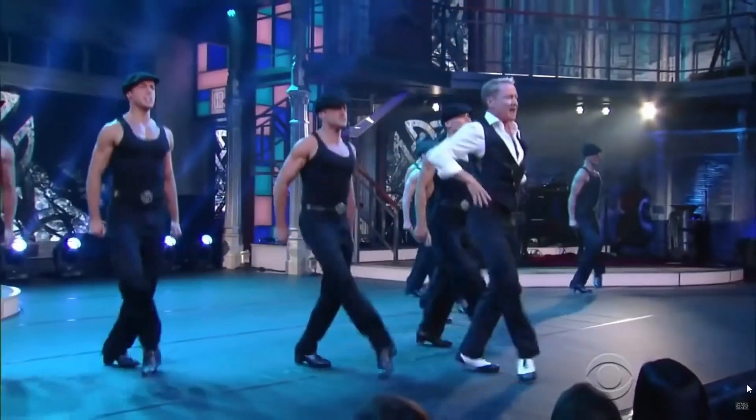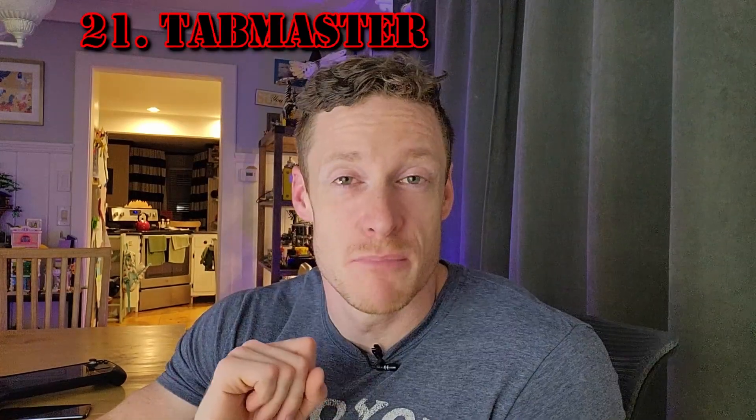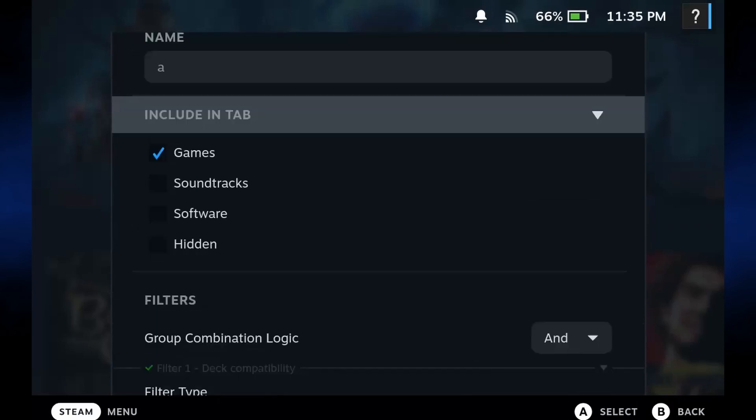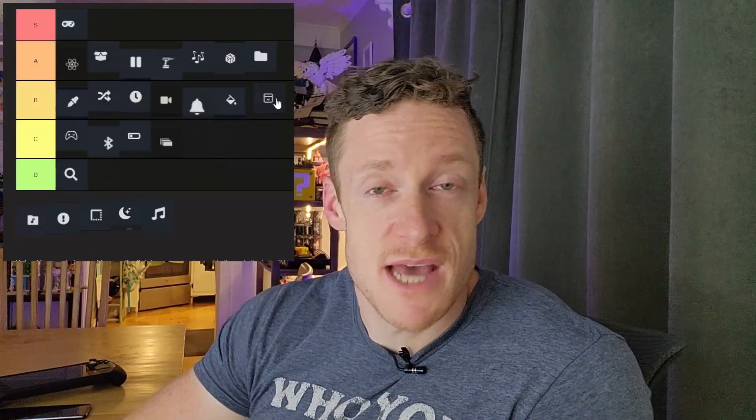Tab Master — this is a fun little plugin that gives you full control over the tabs in your library. It, for example, allowed me to make a nice little tab with unsupported games. Also not essential, but a decent B, I think.